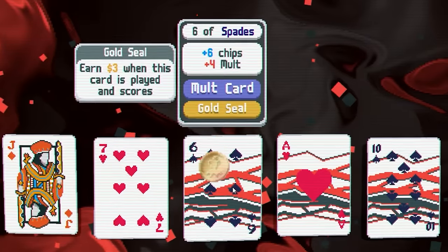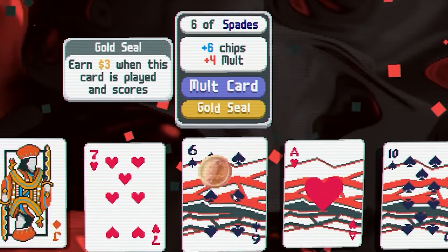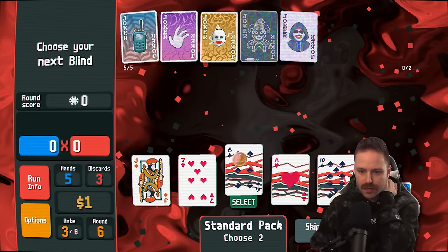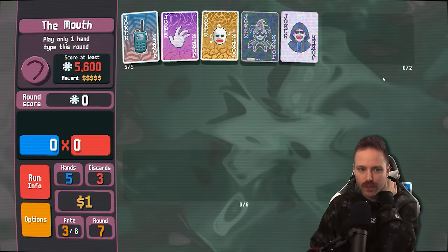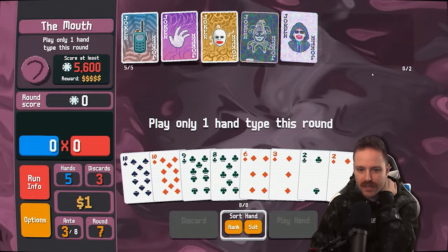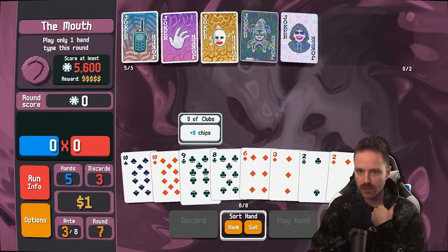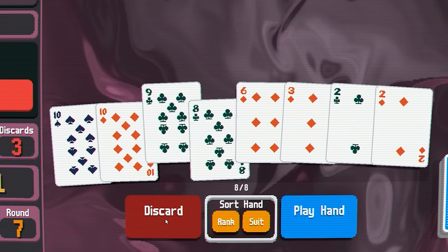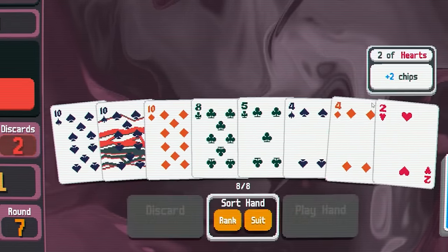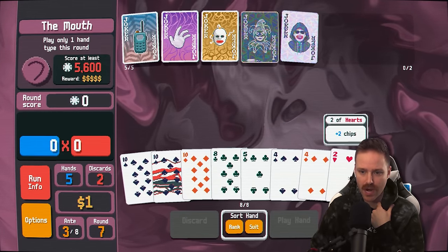Interesting — gold seal six. Earn three dollars when it's played and it scores. It's also a mult card, so I'll take that and the 10 mult. The mouth is coming up — hopefully we just get a really banger hand to begin with. I'm liking the tens. We no longer have eight ball, so we don't have to worry about that. I'm going to dump off these cards. That's really good. This one two though, kind of raining on my parade.